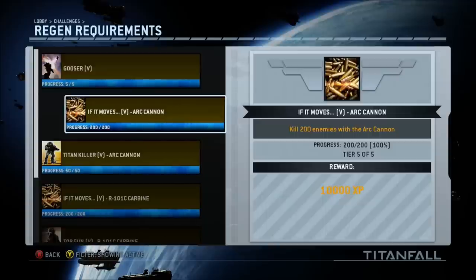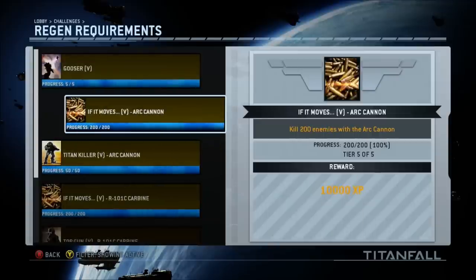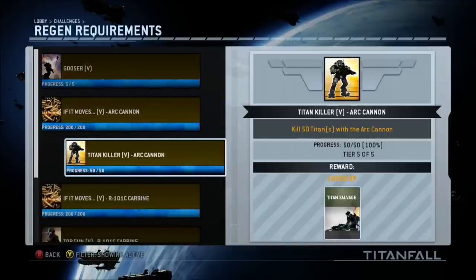First up is the 'If It Moves' challenge with the arc cannon — you have to kill 200 enemies with it. This is an excellent clusterfuck weapon: if you kill one minion, all the minions in the surrounding area also get instantly vaporized, so it's really good for taking out minions. Also, Titan Killer — you've got to kill 50 titans with the arc cannon. You charge it up, let it go, and it takes out a huge chunk of the titan's shield and life.